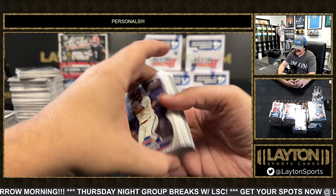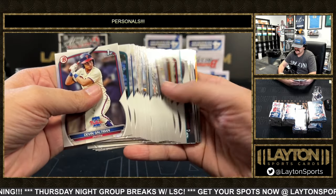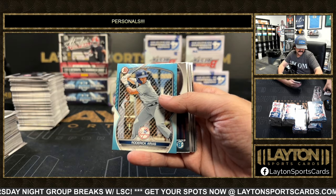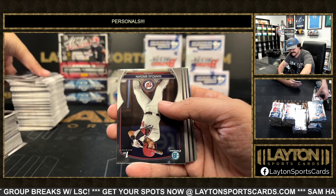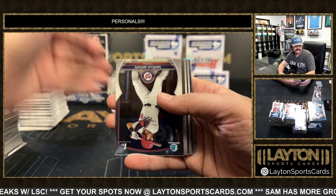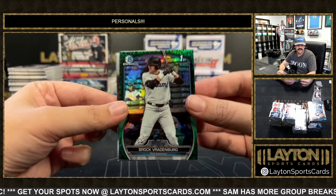Oilers win 15 in a row — saw that earlier. That's crazy. There's a blue paper — that one is going to be Roderick Arias to 499.